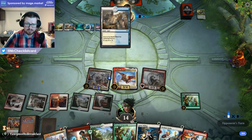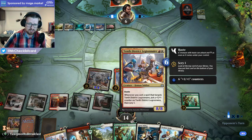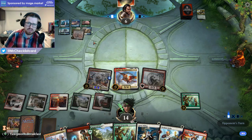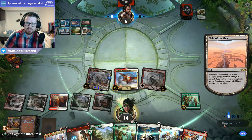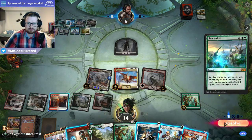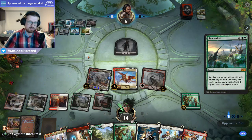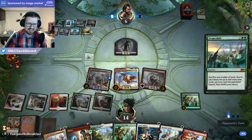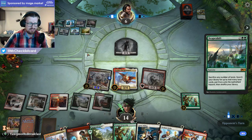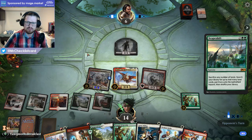If they do cast Scapeshift and make 16 zombies, I attack with Arcanist, attack with Legionnaire, give this one Protection from Black, and it'll just attack through. Even if they have another blocker, we can probably still manage it. They're actually going to make — they have 9 lands now — so it's 27 zombies. Well, we'll let them go through the motions and watch the zombie army grow.